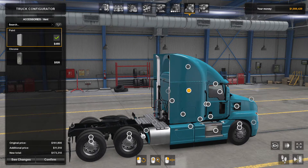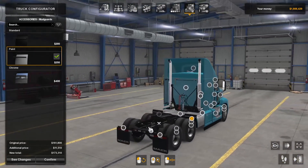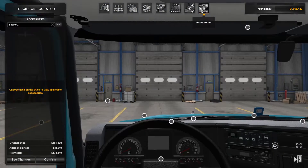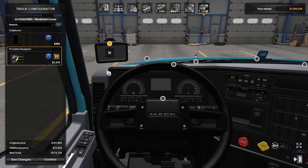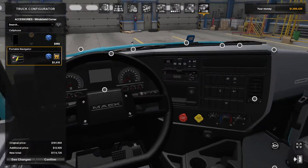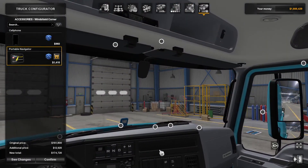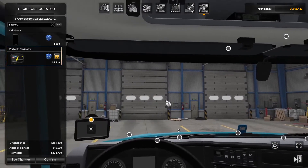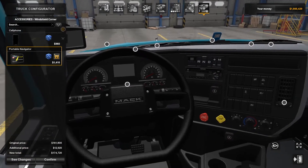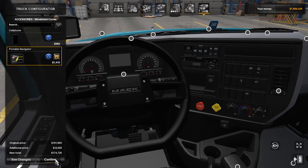The other options depend on what level you're on. Inside you can do a lot more - you can have a cell phone which acts as a sat nav, or a portable navigator which is the same thing. When you've got it configured how you want, click Confirm.